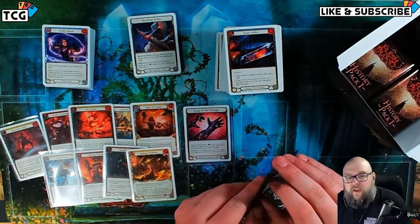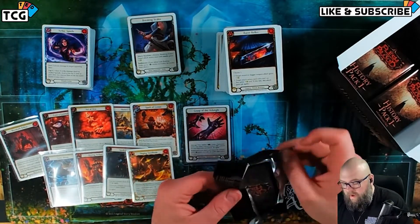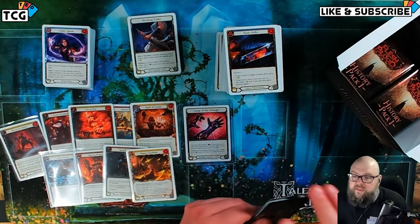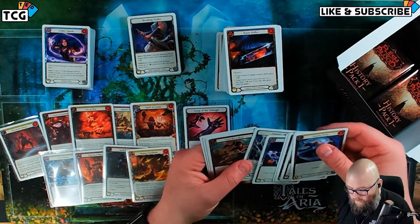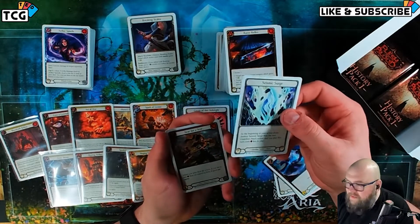They're just solid cards — like the Sinks and things like that. Just getting these and having these as a new player or someone building up a collection is pretty handy. Oh, I didn't know Seismic Surge tokens are in this set — why is that even?